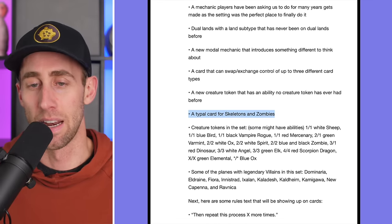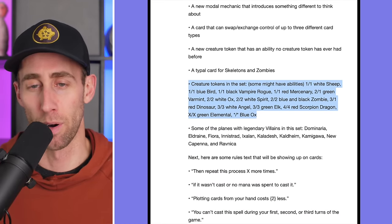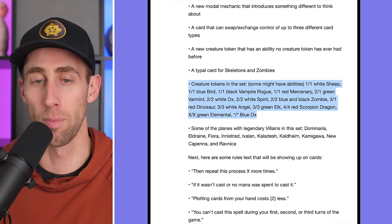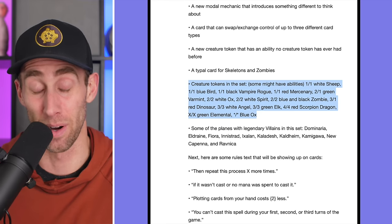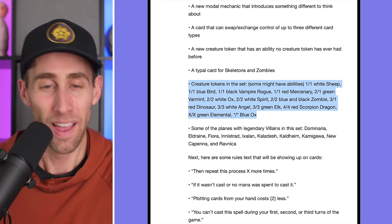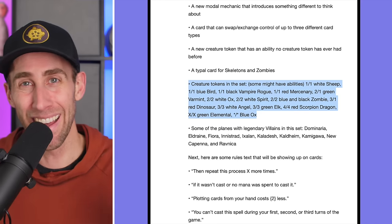A typal card for skeletons and zombies — cool. Creature tokens in the set, some with abilities: a 1/1 white sheep, 1/1 blue bird, 1/1 black vampire rogue, 1/1 red mercenary, 2/1 green varmint — that's funny — 2/2 white ox, 2/2 white spirit, 2/2 blue-black zombie, 3/1 red dinosaur, 3/3 white angel, 3/3 green elk — Oko of course — 4/4 red scorpion dragon, X/X green elemental, and a star/star blue ox. Giant blue oxes — love it, kind of like Babe from Minnesota.